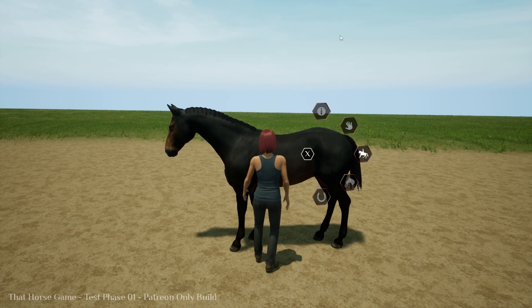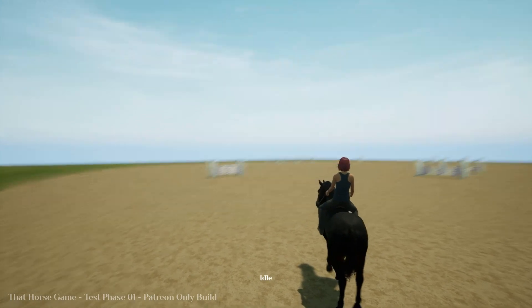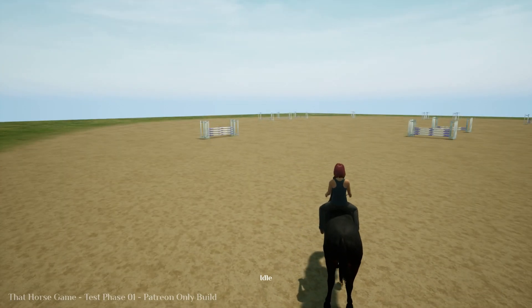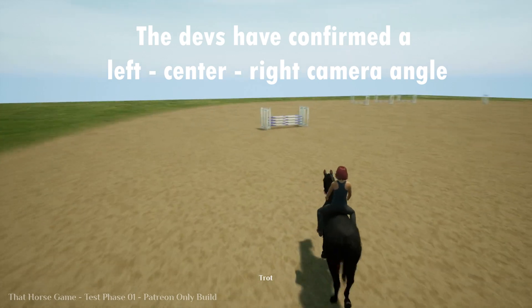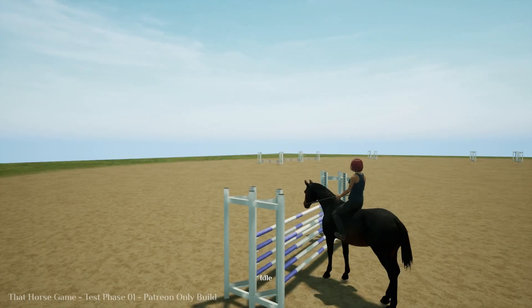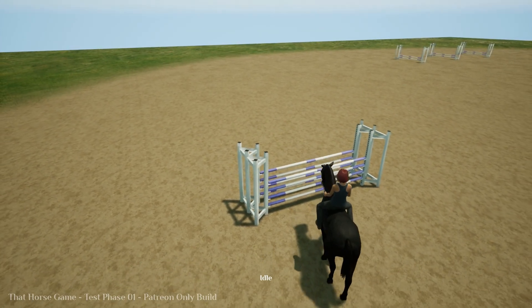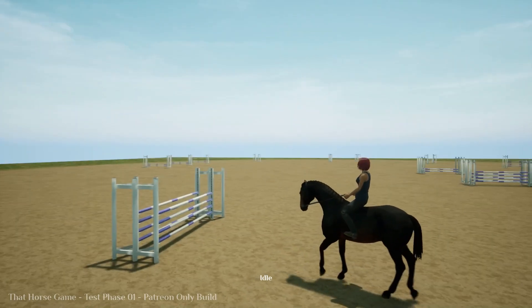What I also like is they have this UI radial menu thing. You can't pick the hooves yet or tack up — that'll be in test phases two, three, and four. But you can get on. Let's test these jumps. First off you'll see the over-the-shoulder camera view. At first I didn't like it, to be honest, but you get used to it. It's a high jump so the horse didn't want to go, so let's just back up — my new favorite thing.